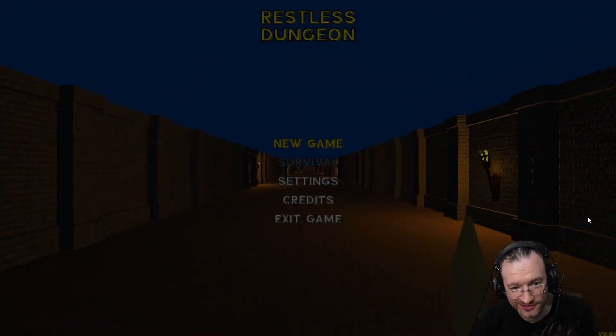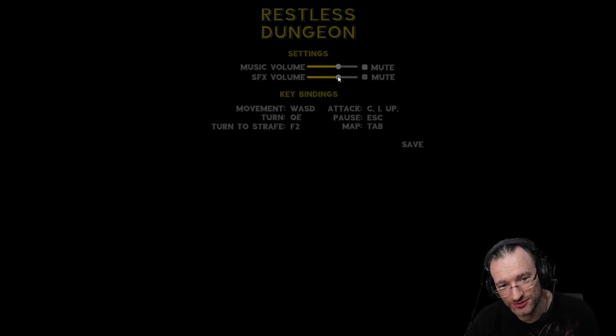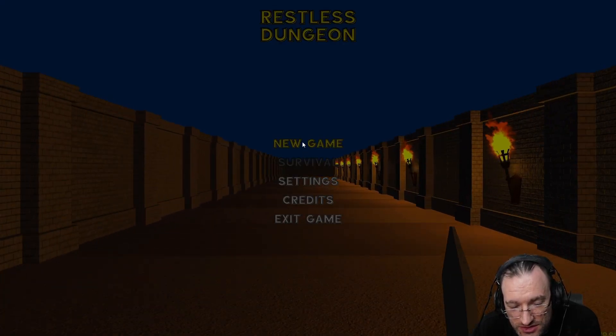Let's check out the settings first. Music volume, SFX volume — I really appreciate that it's not at 100% by default, so you can actually increase it if it's not loud enough. It's always an issue if the standard value is set to 100% because then you have to fiddle with Windows settings, which always sucks. Movement: WASD, turn Q/E, strafe — okay. Attack: C or click, not sure. Pause: Escape. Map: Tab.